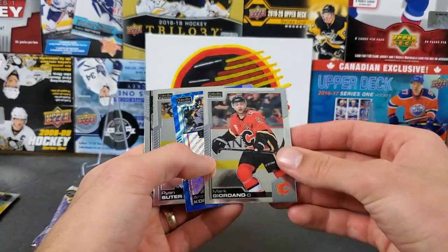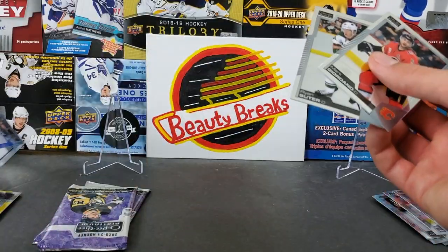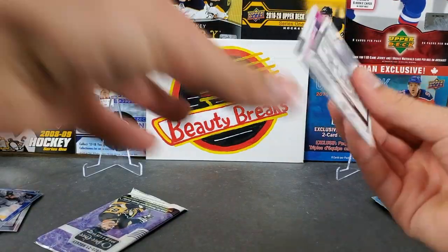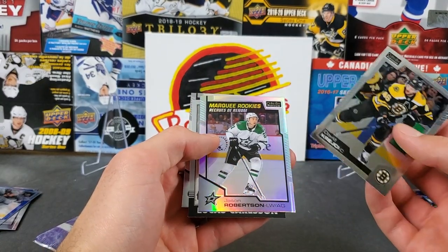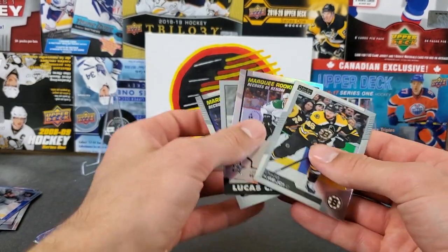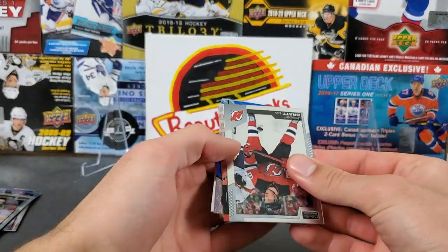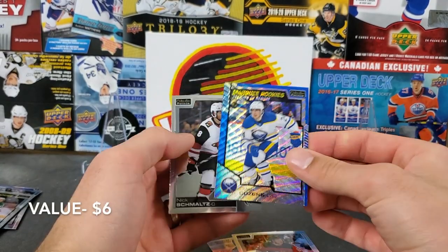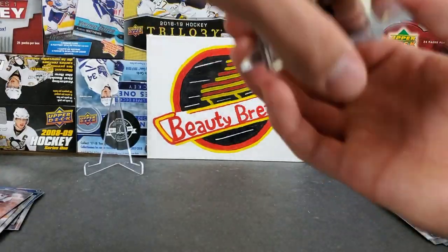Looks like a blue surge here - these ones are all over the place. Gio Hans a blue surge, and then oh, Josh Norris marquee rookie - that's not too bad. I've got two packs now. Will I get another numbered card? Robertson retro - or sorry, a rainbow marquee rookie - and then a Carlson retro rookie, and then a Morgan Geeky marquee rookie. Last pack - a blue surge marquee rookie, sweet selections, Morgan Geeky, Dylan Cousins blue surge marquee rookie. Walmart has been really good for these - a great retail option.